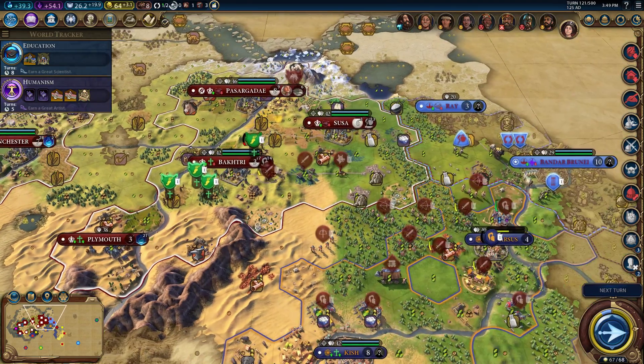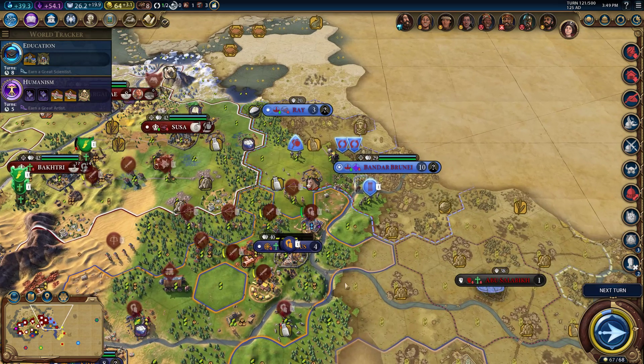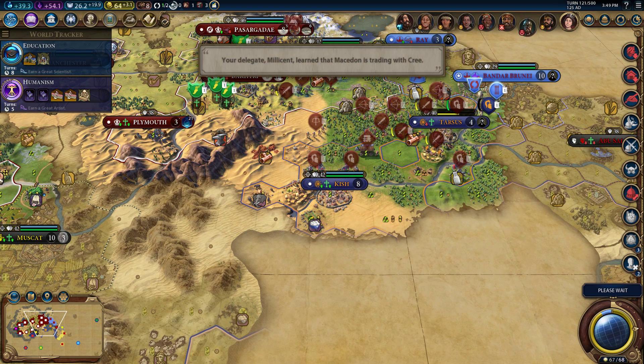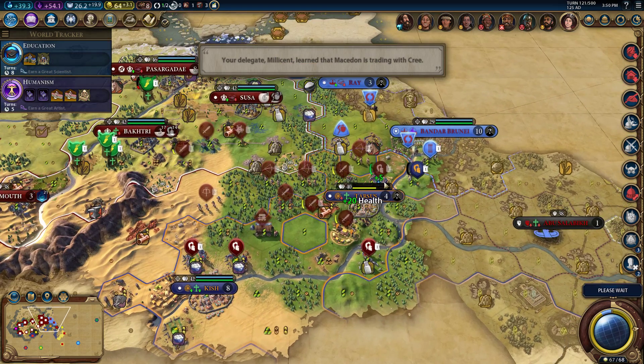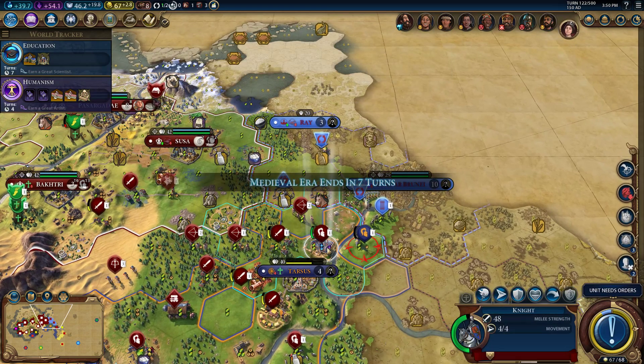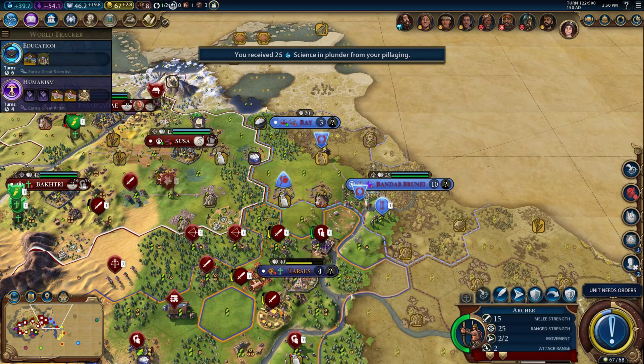So we're getting science, we're going to capture some cities here. Everybody's annoyed at us for declaring war — something about being a warmonger. I don't get that one bit. I really want to capture this city, but I also want to burn down this ziggurat. Let's fire upon this boy — let's burn down the zigs.